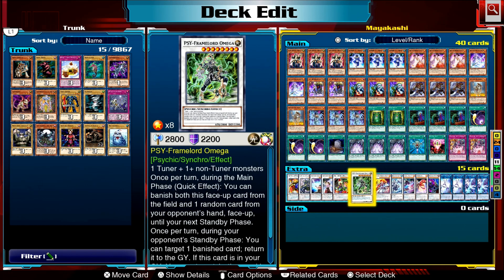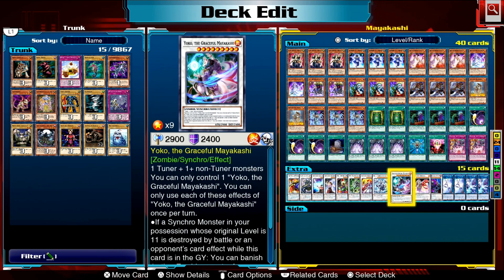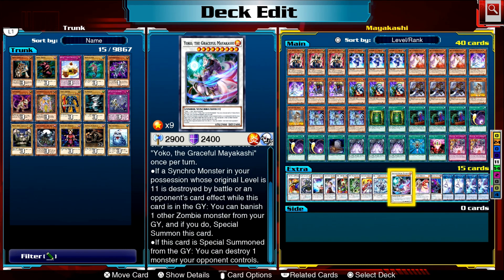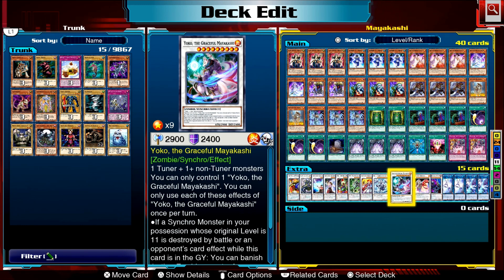Why are we dumping all these cards into the graveyard? The Mayakashi synchro monsters all have an additional effect: when they are brought back from the graveyard they get to do a bonus action. While on the field normally they are just vanilla monsters. They have a protection effect where if a synchro monster of the appropriate level is destroyed by battle or card effect while this card is in the graveyard, you can banish one other zombie monster from your graveyard and special summon this card.